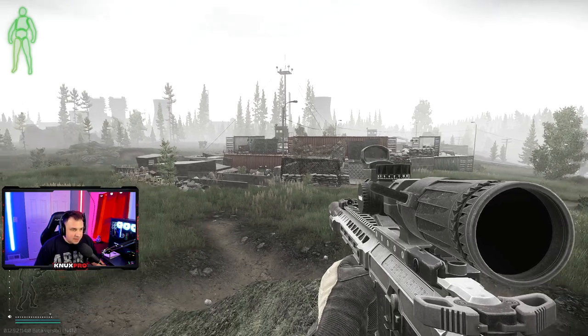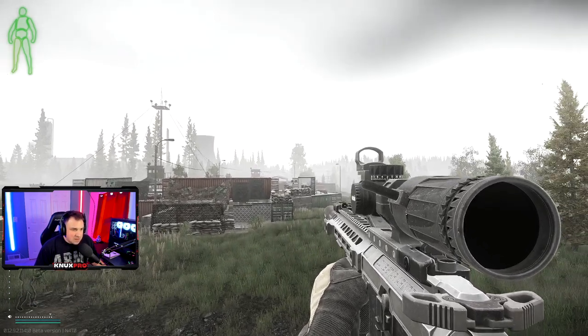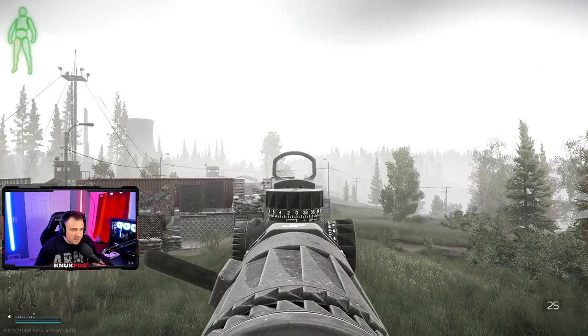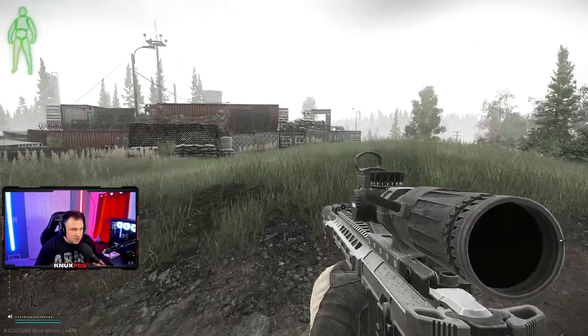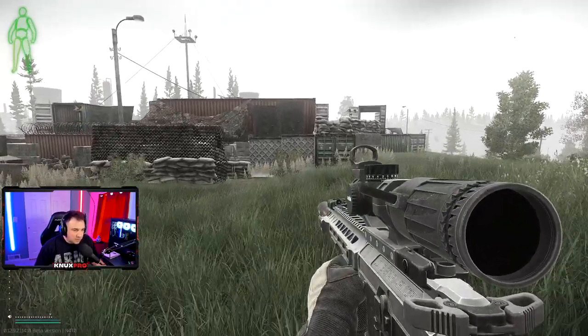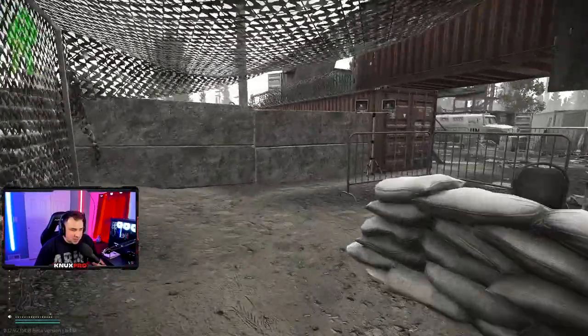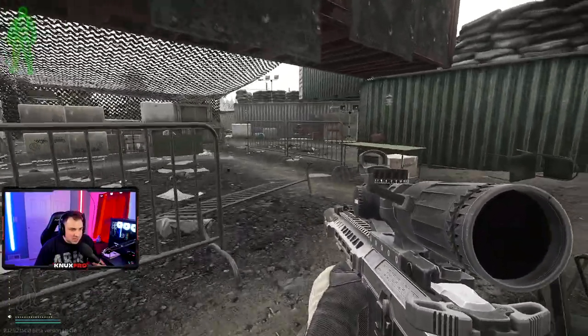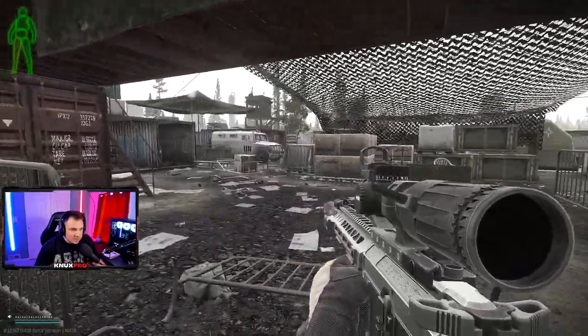The final best place to find Salewas without keys is here on Woods — this is the FOB, the forward operating base. The RUAF extract is over there. There are two medical supply crates, a bunch of loose spawns, and a bunch of medical bags, so this place is great to cover a lot of medical area at one time.